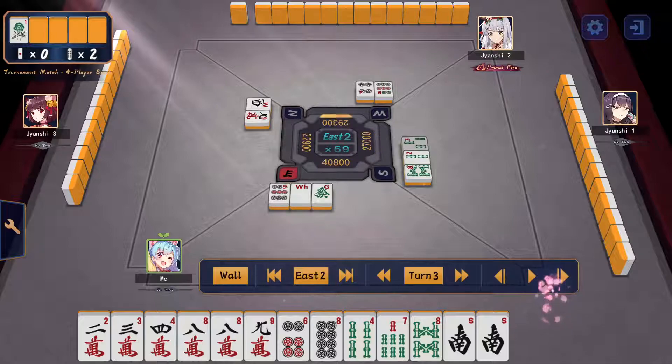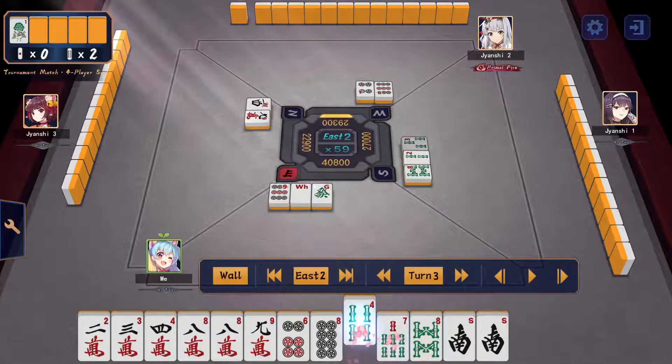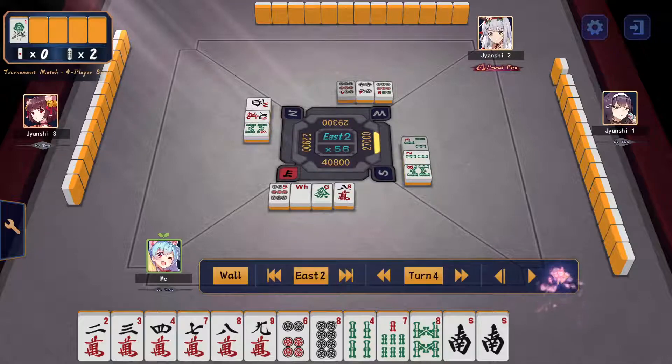This time I'm looking more at efficiency. I do want to keep the 4-sou just because the 2-sou is a dora here. Always keep the tile near the dora if possible, so that when you draw the dora you don't regret it.